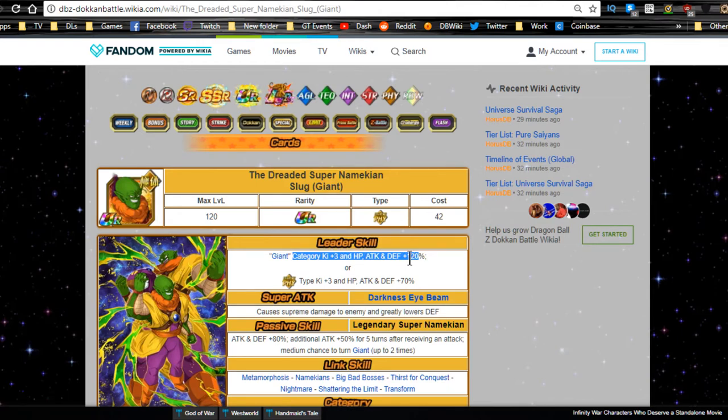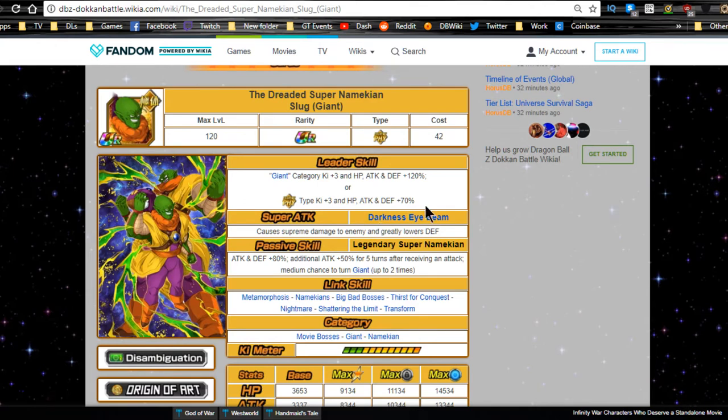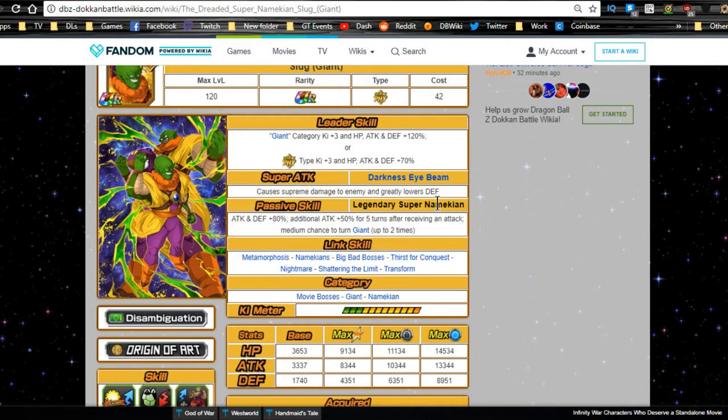The Giant category lead giving +120 is decent, though I don't really run Giant category much. He's Extreme Physical type, HP/Attack/Defense +70%. Super attack Darkness Eye Beam deals supreme damage and greatly lowers defense. Passive skill Legendary Super Namekian — I wish Dragon Ball series actually dove deeper into the Legendary Super Namekian concept, because I feel Piccolo deserves some new transformation. I know it's not canon, but it would have been awesome if Toriyama did something with that.